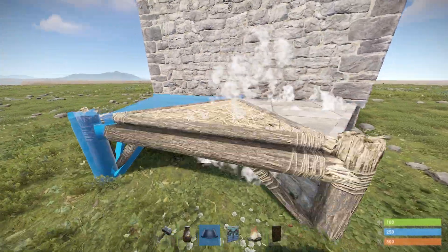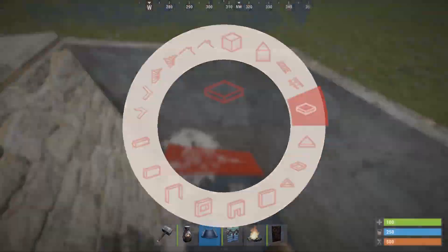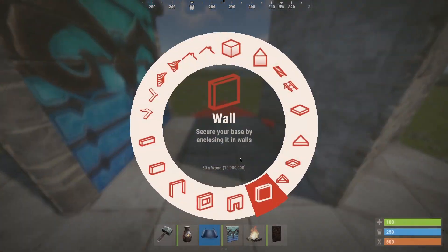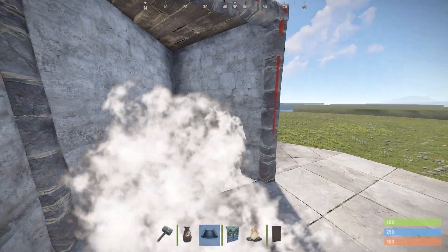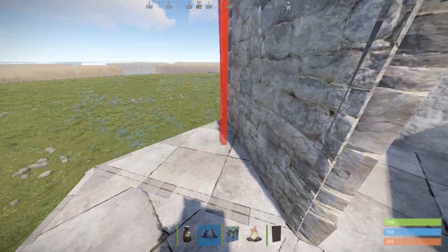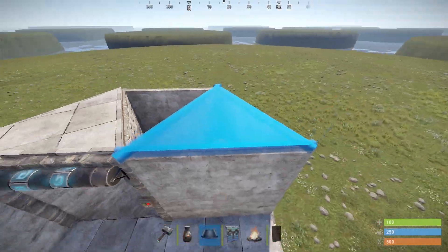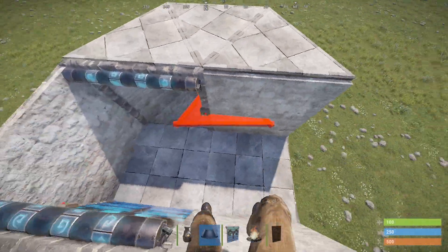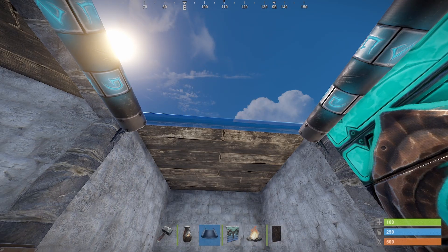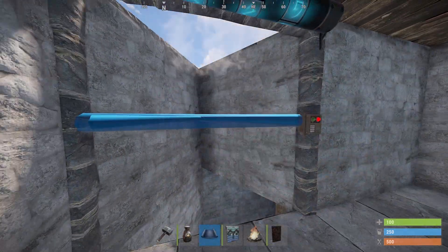On the opposite side you're going to be building basically the exact same thing but as a jump down instead of a jump up. On both sides the rest can just be sealed off as normal honeycomb. Then close your base off apart from this triangle here, because you're going to be placing a simple jump up to enter your roof.